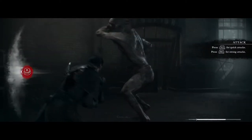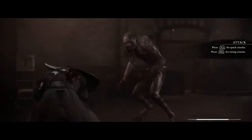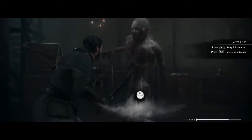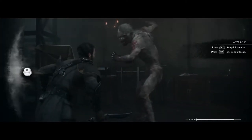Oh fu— what's this? Use L2 — quick attacks. R2 for strong attacks. Let's do a quick attack. Holy shit, this is different! I went the wrong way. He's really hurting me — am I dead? I feel like I may be dead. I've lost my Adam's apple. Let's just do quick attacks — if we do a heavy one we might miss. Just slash him up.